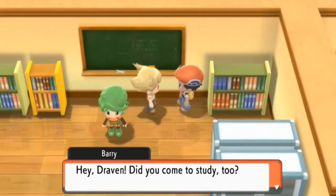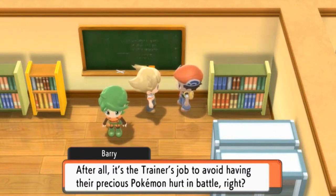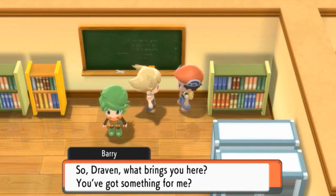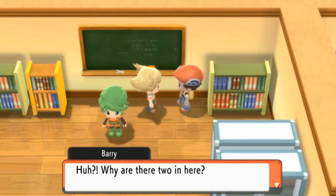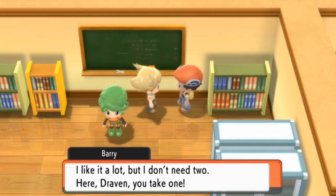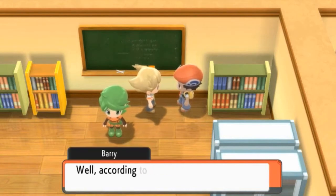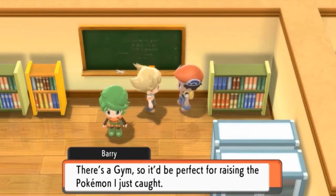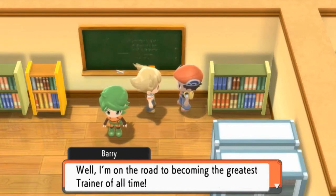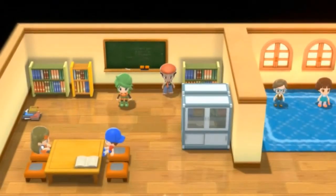Barry says he memorized everything on the blackboard. He says it's a trainer's job to avoid having their precious Pokemon hurt in battle. We give him the parcel from his mom — it's a Town Map! There are two inside. He gives one to us. According to the Town Map, Oreburgh City is where he should head next since there's a gym there. He sets off to become the greatest trainer of all time.